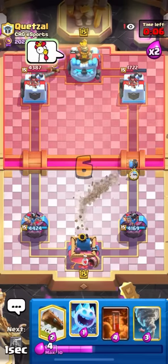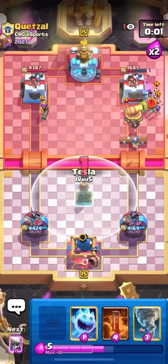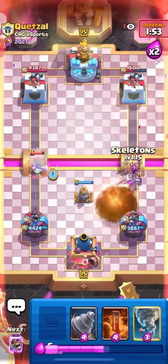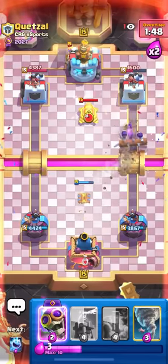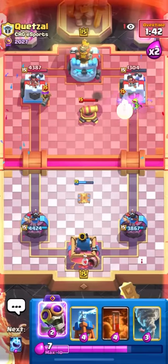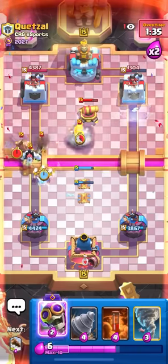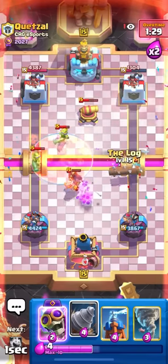Goblin drill the bridge and bomber again — same push every time. Pre-log on his evo skellies. He's going ice spirit — he's losing his mind. This is the second player I've made go insane today. That's a two out of three success rate for making people lose their marbles. He goes evo ice spirit — the worst evolution in the game. Ice spirit right here, he goes all in at the bridge, but I get a nice eight-elixir poison on his musketeers.